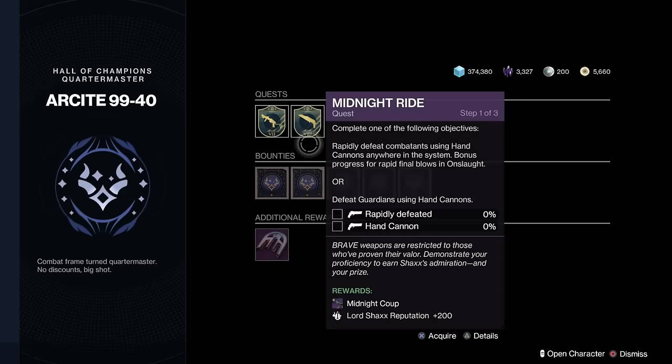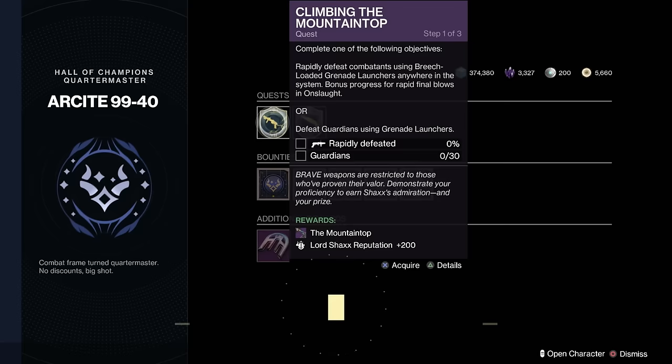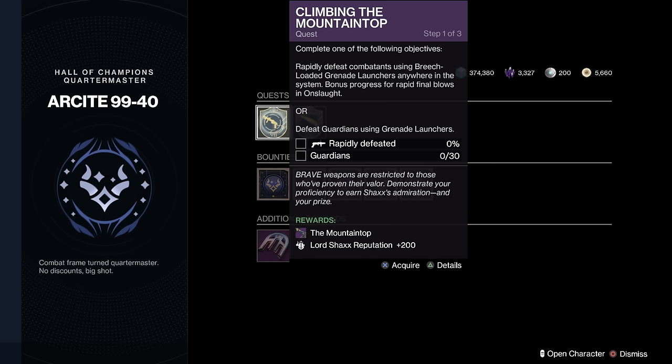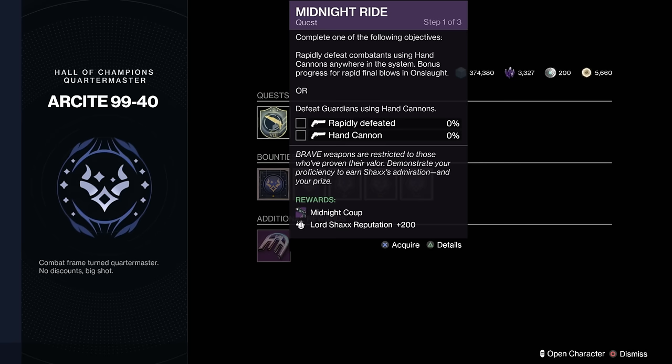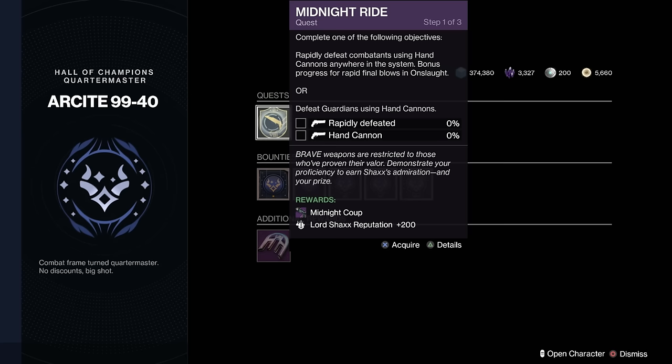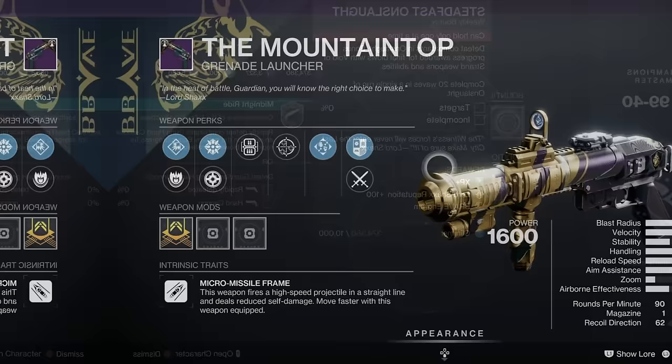Here in the Hall of Champions, we've got the Mountaintop available for us this week — excellent! There's a new milestone added: speak to Devrim in the EDZ, a watchful eye, something has just activated. For the Mountaintop challenge, we need to get rapid kills — bonus progress in Onslaught, or Guardian kills with it. And there's also the Midnight Coup hand cannon — rapidly defeat combatants using hand cannons anywhere in the system. Both are now available to get this week.